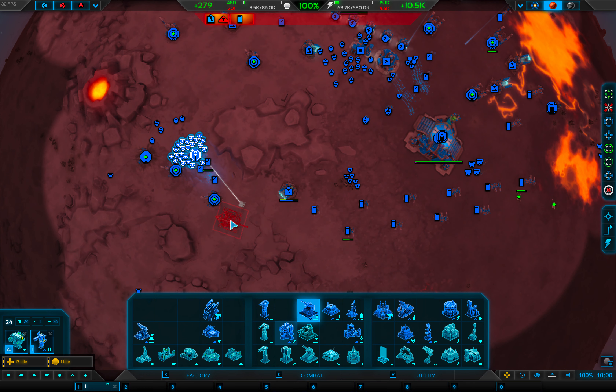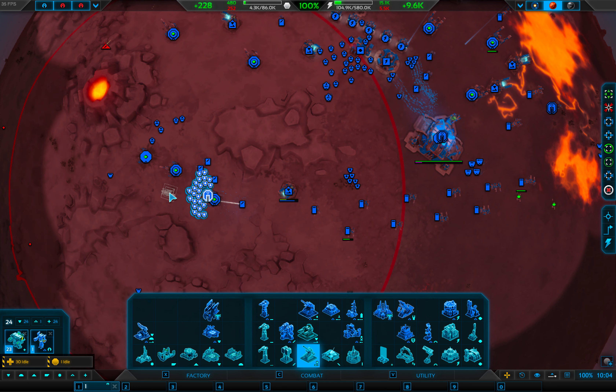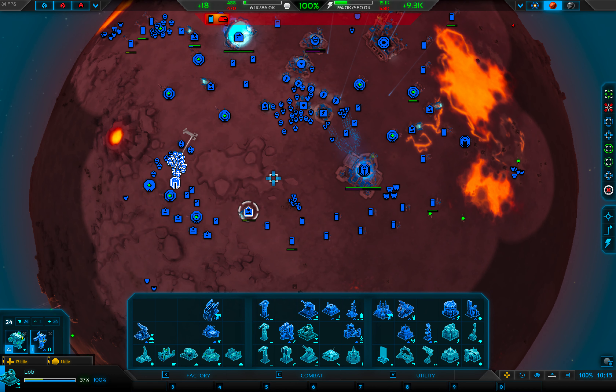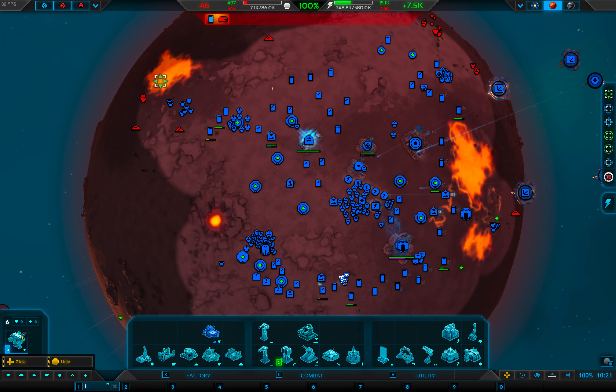And we will get a couple of pelters — some artillery — just to get a bit of long range action going. And then I will get a long-range radar as well. Right, so they're up, they're not coming in. You repair that for me. I'll also get an anti-air. Lovely job.